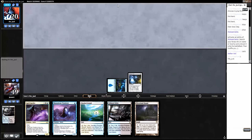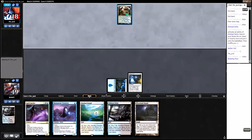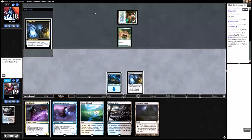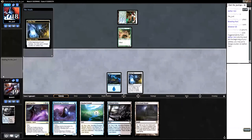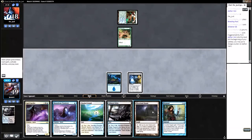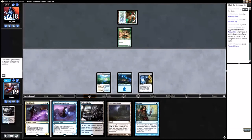What is the opponent playing? Breeding Pool. Search for Tomorrow? Glistener Elf — Blue-Green Infect? It's been a while, old friend. I would like to tick up Aether Vial. Let's play Flooded Strand, pass turn.